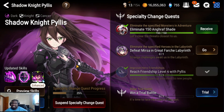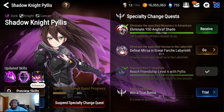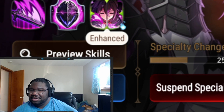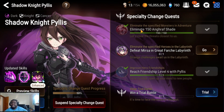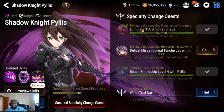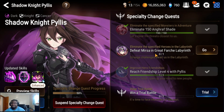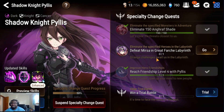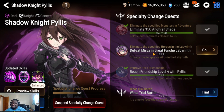It's definitely way easier than the Commander Lorena special change — shout out to you guys that actually did Commander Lorena, which was really good. Anyway, we gotta kill 150 Afghan shades, get Philis to Friendship 4, then go kill Mercer in the Great Forest Labyrinth. Make sure you have at least one Labyrinth key.